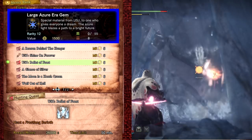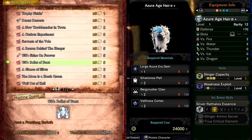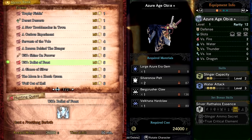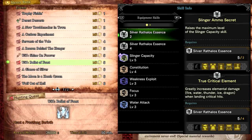This quest drops large Azure Era gems. One drops 100% of the time but I've had as many as 4 from a single quest. You can create the Azure Age set. This set is good for making critical element builds. The set bonus is Silver Rathalos Essence, meaning it can actually be used with the Silver Rathalos set to achieve the set bonus of true critical element. So you can have 3 pieces of this armour and 1 piece of Silver Rathalos and still get the bonus, giving a bit more flexibility when making elemental builds.